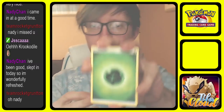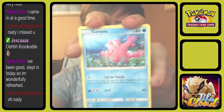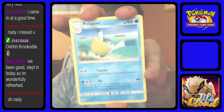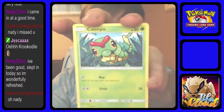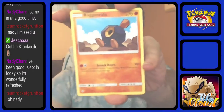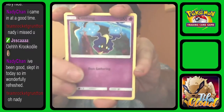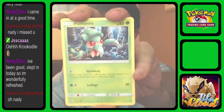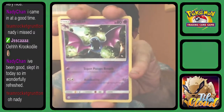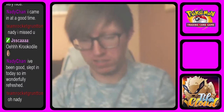Okay, so the first Decidueye pack: we start with Grass Energy. Corsola, Repel, Palopoad, Caterpie, Sandygast, Roggenrola, Cosmog — Nebby — Forewarn Mantis. Reverse is a Golbat. And the rare of the pack is a regular rare Decidueye.